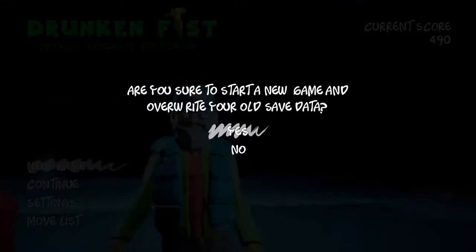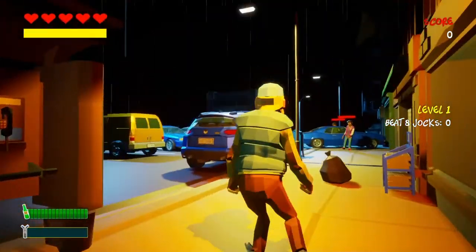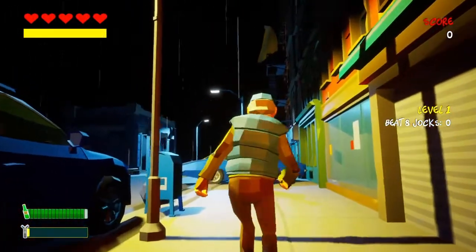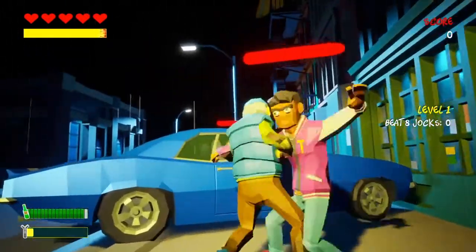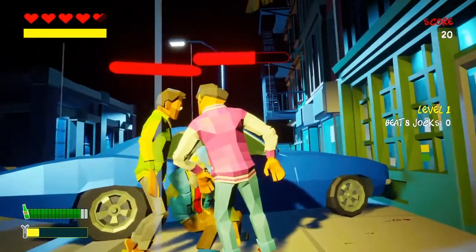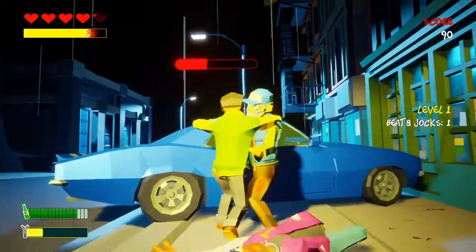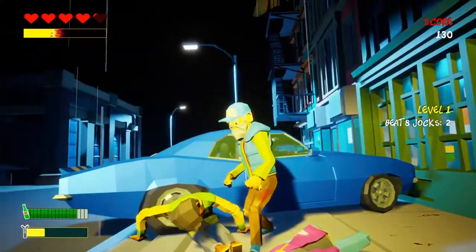I'm going to start from the beginning so you get a better idea of what's going on. So the controls are absolutely off — if you run too much, he falls on his face. In a nutshell, on level 1 you've got to beat 8 people up. While all this is going on, you can't walk straight and you get knocked to the floor quite easily. There are two metres on the bottom left: one represents how pissed you are — if that drops and you sober up, it's game over.